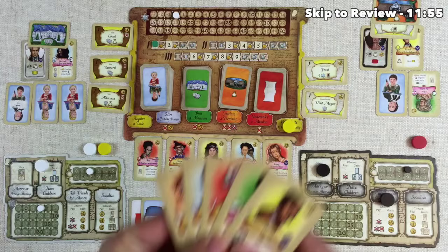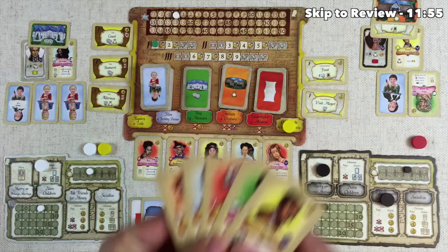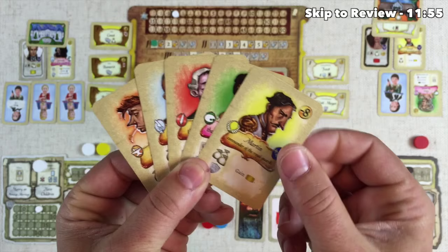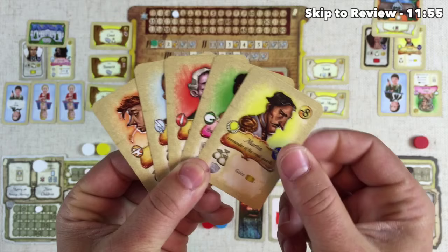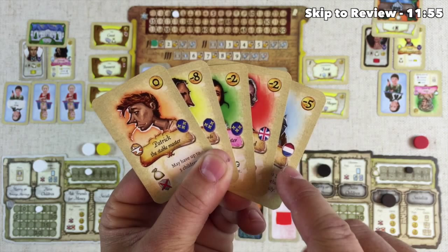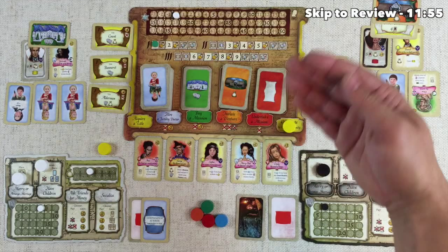Now you might be asking how do you know if you have nobles in your family. Looking at the left hand side of all these cards there are little icons showing the kind of work that these specific friends do. This is the noble icon — they don't really do anything. This is the artist, this is a politician, we have a scientist, and here is an artisan. It's also important to note that there are little flags on the right hand side of each of these cards indicating the nationality of that specific friend.